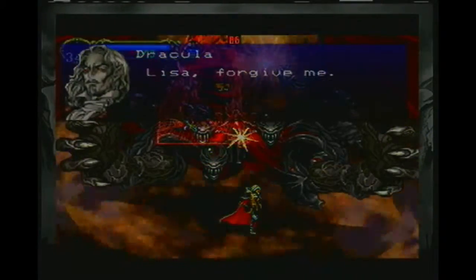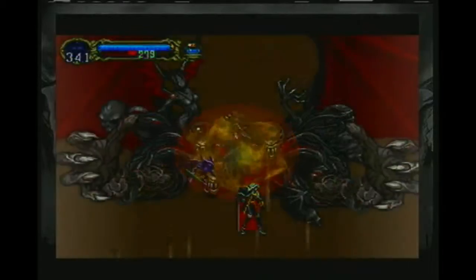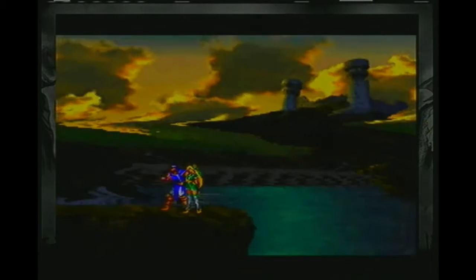What were Lisa's last words? She said, do not hate humans. If you cannot live with them, then at least do them no harm. For theirs is already a hard lot. She also said to tell you that she would love you for all of eternity. Lisa, forgive me. Farewell, my son. Interesting. I'd kind of like to know more of the backstory between the family dynamics there.